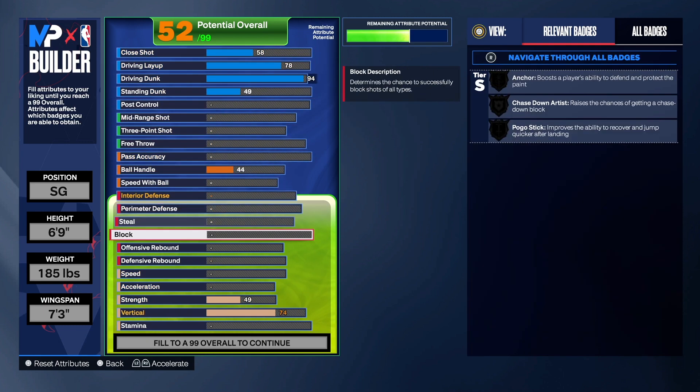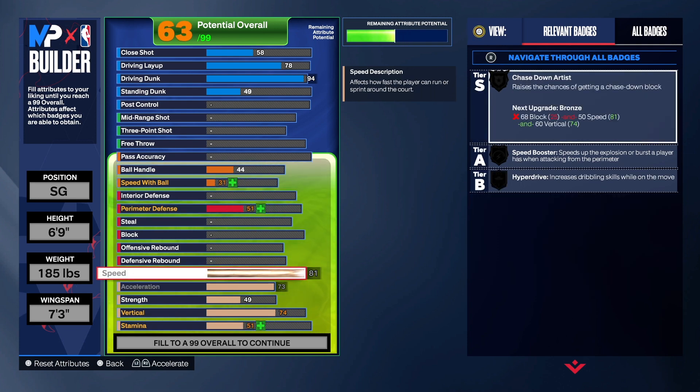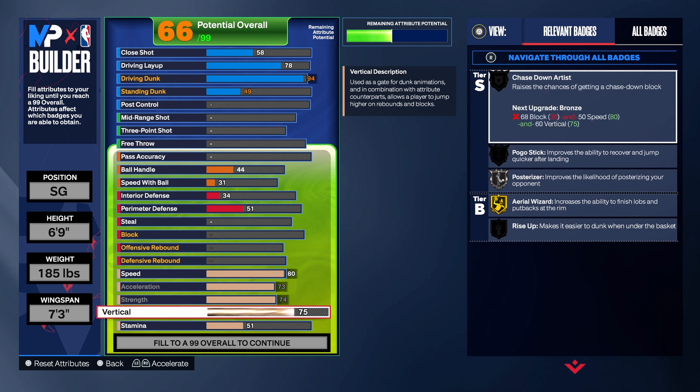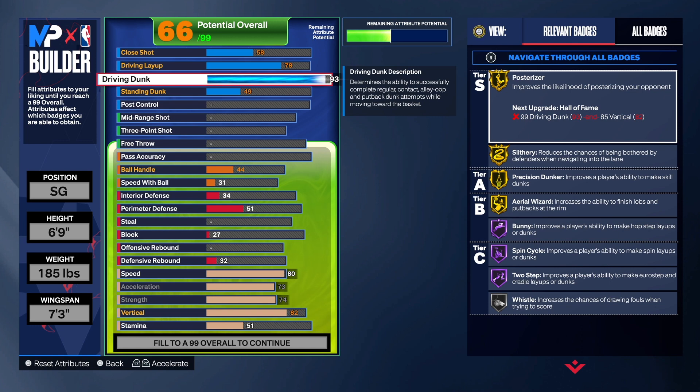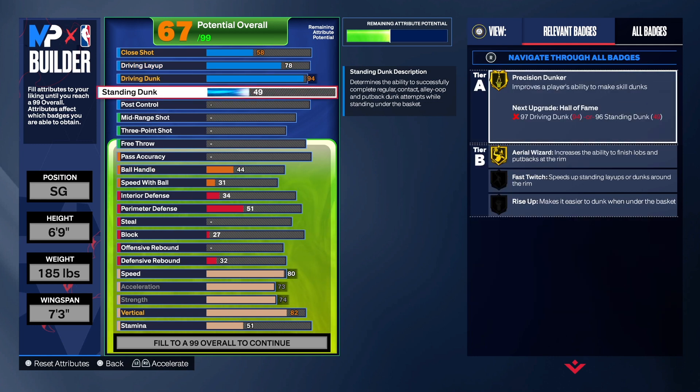For the close shot we got a 58 and a 49 on the standard dunk. Coming down to the physicals, we're going to take the speed and acceleration up, get the strength up to a 74, and get the vertical up to an 82. Don't make that mistake — a lot of people don't take the vertical up high enough and they miss out on Elite Contact Dunks, or they take their Driving Dunk to a 93 and miss out on Hall of Fame Slithery and the contact dunks. Taking your Driving Dunk to a 93 is a mistake because at 94 you get Hall of Fame Slithery and Elite Contact Dunks. Elite Contact Dunks require 94 Driving Dunk and 82 vertical, or 96 and 86 — simple as that.